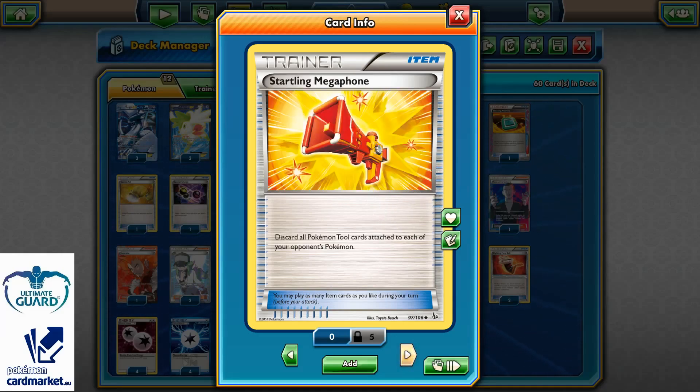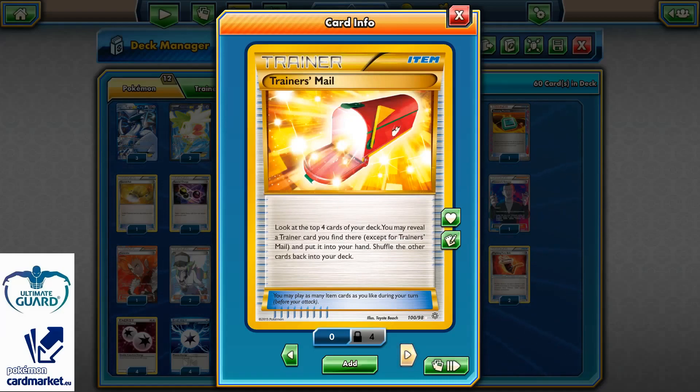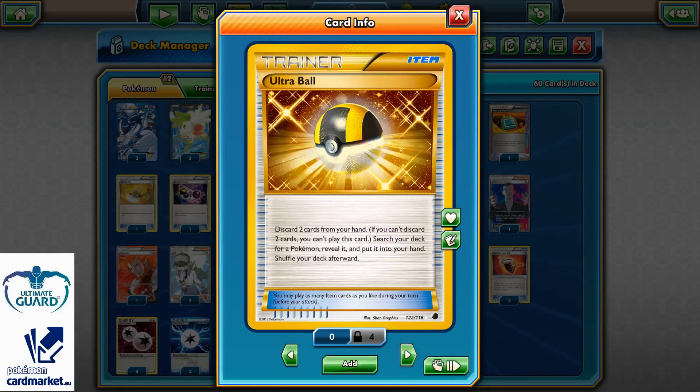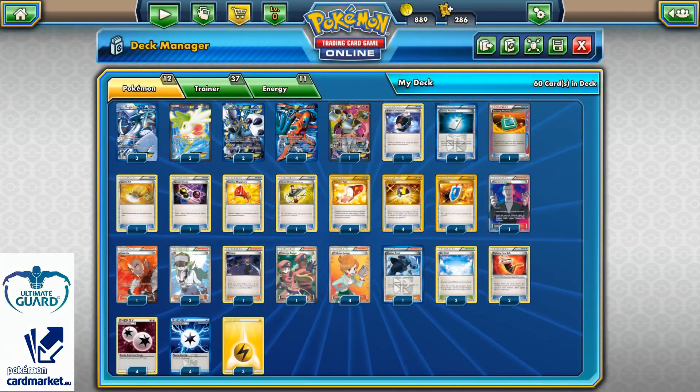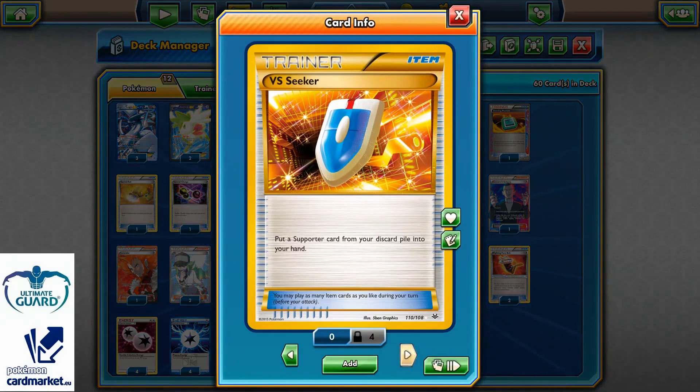One Startling Megaphone, and with Dowsing Machine any of these cards can be effectively two copies. One Target Whistle as a tech, because after you knock out your opponent's Pokemon — for example Shaymin EX — you can put it back on the bench with Target Whistle. Four Trainer's Mail for consistency, four Ultra Balls — no Plasma Ball because I simply need a search engine for Shaymin and Hoopa — four V-Seekers.